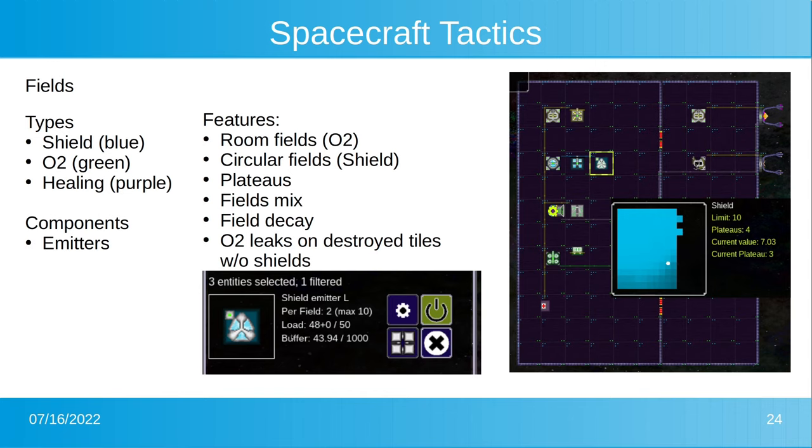Fields have so-called plateaus. At a certain point the field has a certain strength, but it also has plateaus. For example, a shield field has a limit of 10 strength units and four plateaus. If you shoot a laser weapon at that shield, it can only damage one plateau — stronger lasers maybe two or three — but only a certain number of plateaus per shot. A single shot cannot pierce through the whole shield. The damage then spreads over the area of the ship.